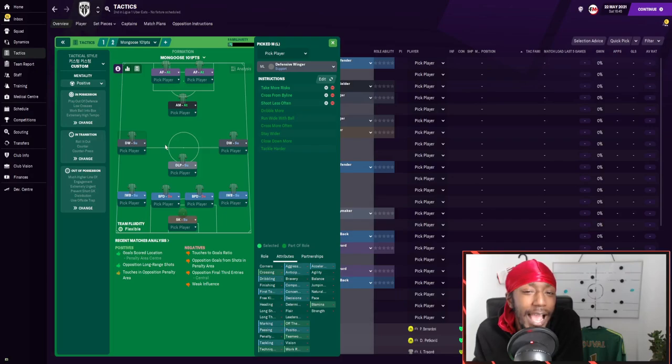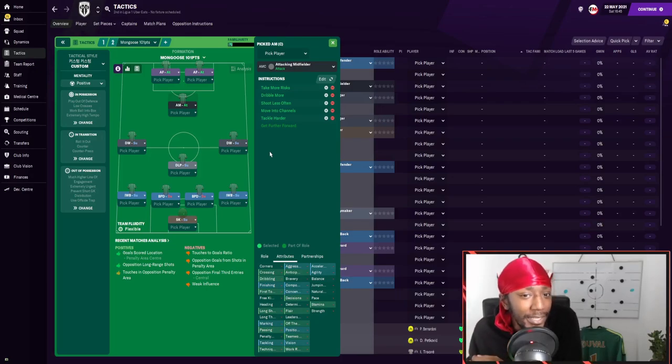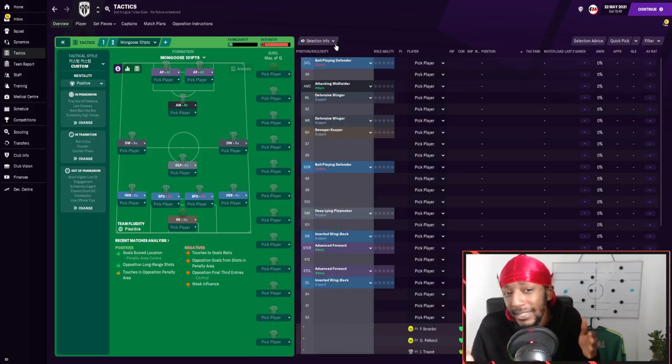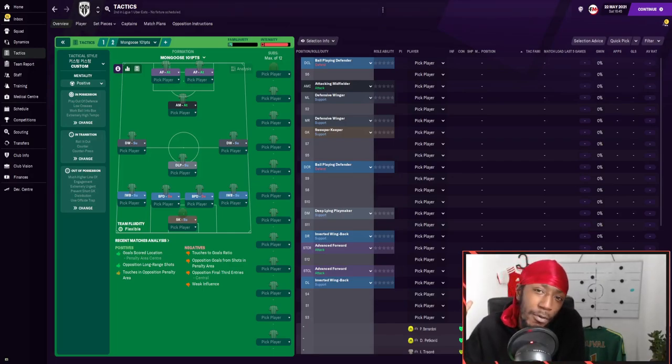The defensive wingers are instructed to take more risks, cross from the byline, and shoot less often. In attacking midfield we have a standard attacking midfielder on attack duty — taking more risks, dribbling more, shooting less often, moving into channels, and tackling harder. Up top, the two advanced forwards are only instructed to tackle harder. Even with the player roles, this tactic is fairly aggressive but not overly so — something that can work with all teams, whether Liverpool, West Ham, Aston Villa, or Angers. Now we'll look at the results, starting with Angers then Liverpool and West Ham.